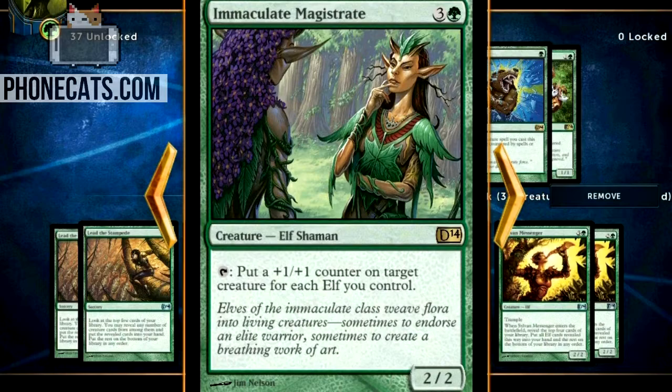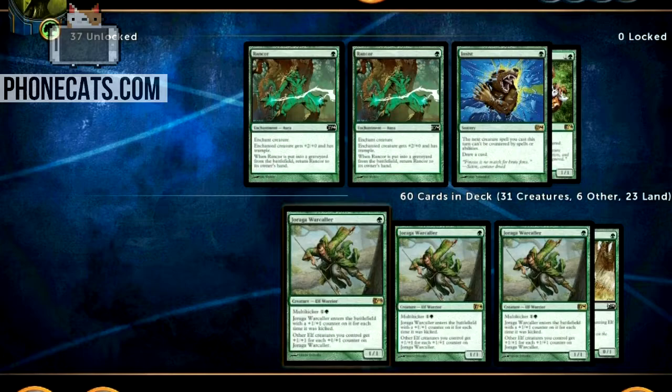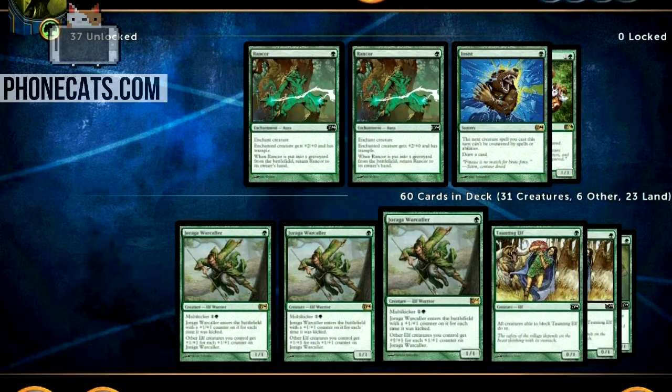That first card we just talked about gets +1/+1, and then this Immaculate Magistrate is four mana for a 2/2. Tap it, put a +1/+1 counter on target creature for each elf you control. Almost all my games with this build are ending with me tapping that dude to put a whole bunch of 7/7s, 8/8s — I've seen 11/11s and it can get more disgusting. So that's one of the main win conditions.